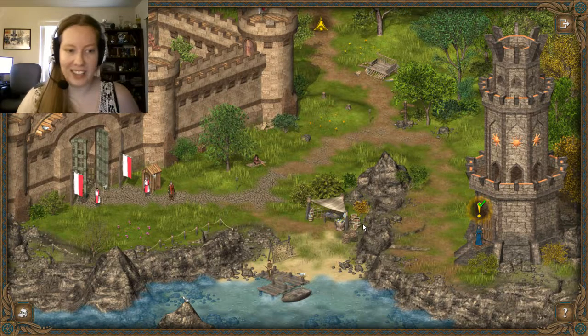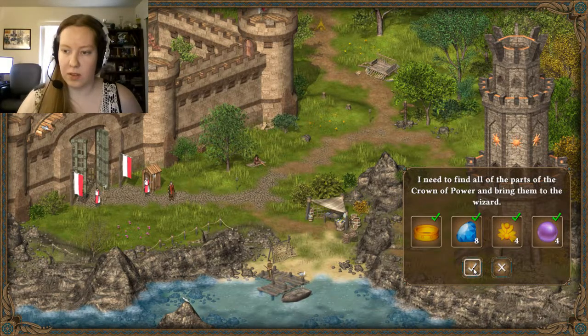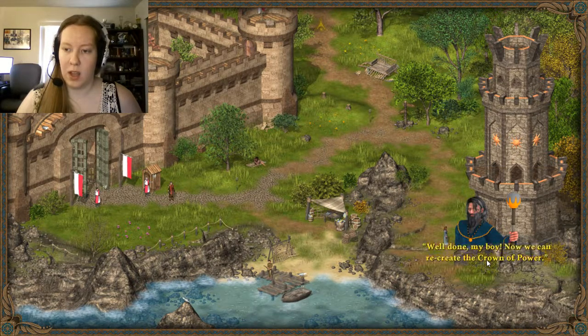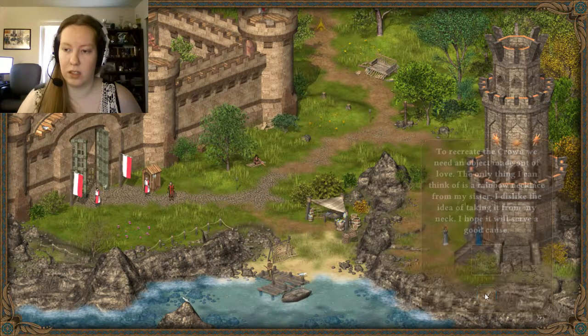Hello everyone and welcome back to Hero of the Kingdom 2, where we're ready to talk to the wizard and get the crown of power. So let's trade in all this stuff. I managed to get all the parts of the crown. The wizard checked them well and confirmed they're genuine. We can now recreate the crown of power. To recreate the crown I need an object made out of love. The only thing I can think of is the rainbow necklace from my sister. I dislike the idea of taking it from my neck, but I hope it will serve a good cause.